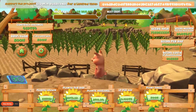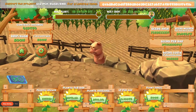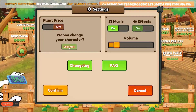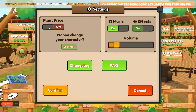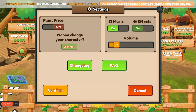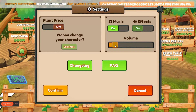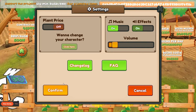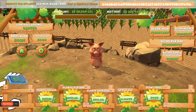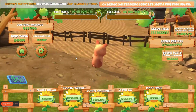It has all my stats there. Let me see if I can change my guy in here — click here if you want to change character, plant price off, music, effects volume. Okay, confirm. I don't know what to do — my piggy, he's just there. Oh there we go, take him down the hill.